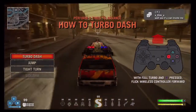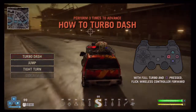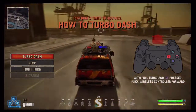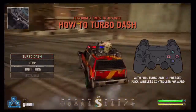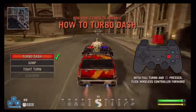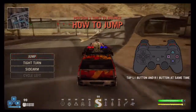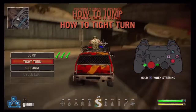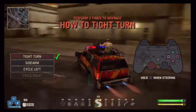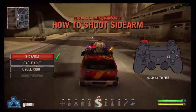All right, with full turbo and square press — flick wireless controller. Full turbo and square press. All right, sorry guys, of course it's 4:20 on blah blah blah. Holy shit, I had no idea you could do that. I learned something. Jump — I knew how to jump. I know how to tight turn, that's for sure. Sidearm — I know how to sidearm.